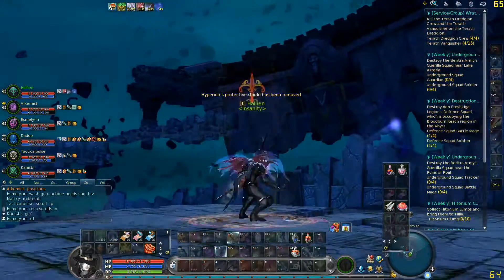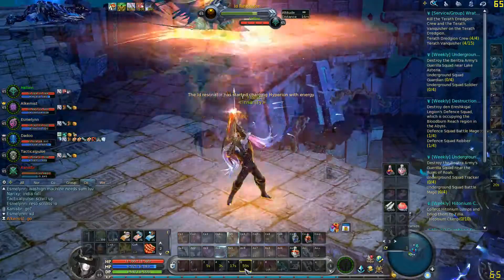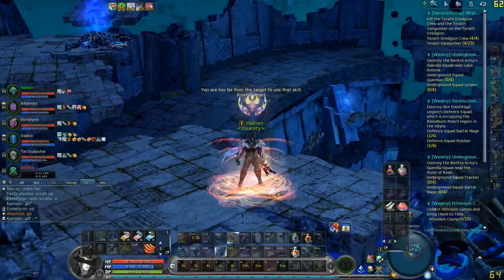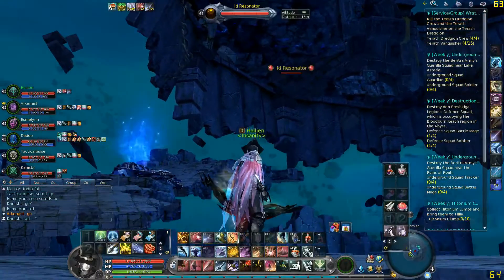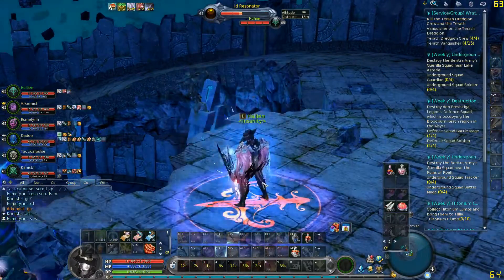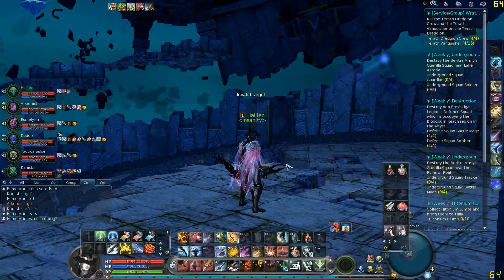When doing resonators, you only need about 2.5k magic boost and 1.8k magic accuracy as a magical class. For physical DPS, 1k crit is not really needed but I do recommend it. The only ranged physical DPS in the game is Ranger, so that's the only physical class you can do resonators with. For all other classes it's going to be 2.5k magic boost and 1.8k magical accuracy.